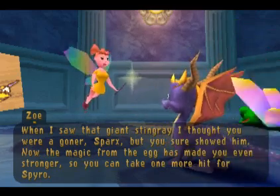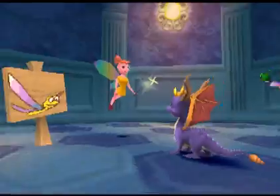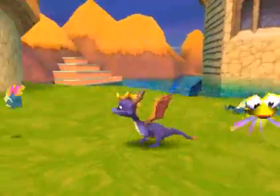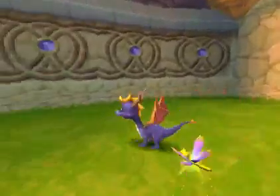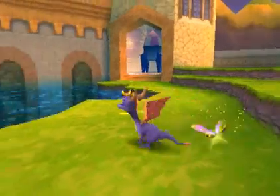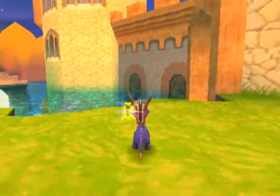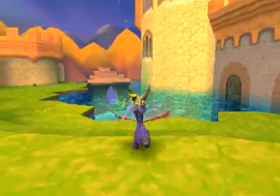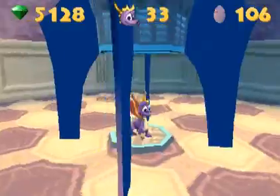When I saw that giant stingray, I thought you were a goner, Sparks. But you sure shot him. Now the magic from the egg has made you even stronger, so you can take one more hit for Spyro. Yes, this power-up is exactly what I expected, so that's pretty cool. What this does — Sparks will no longer get gem-based power-ups. In terms of collecting the gems, Sparks is already pretty OP. But now he got a defensive upgrade, if that makes sense. Now he has one more, let's say, color. He doesn't really have a new color, but if we get hit — well, that's not really a way to show this off yet because there are no enemies in Homeworlds. But we're going to be seeing a lot of opportunities to show this off.